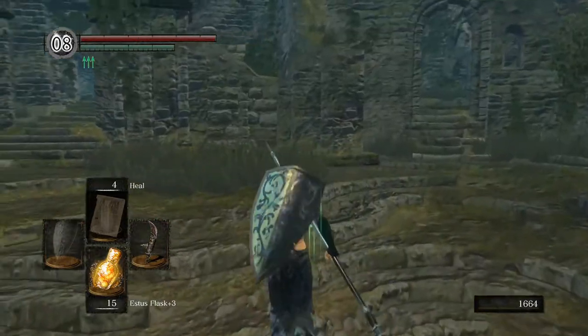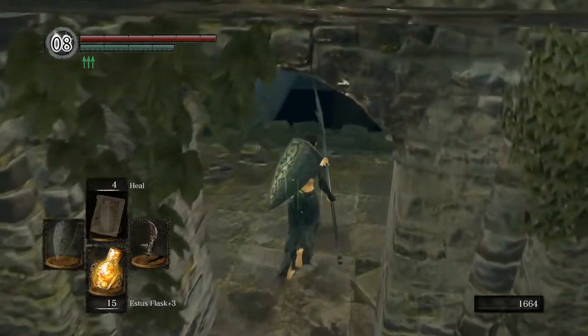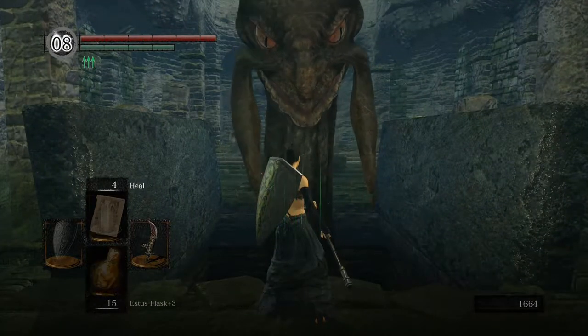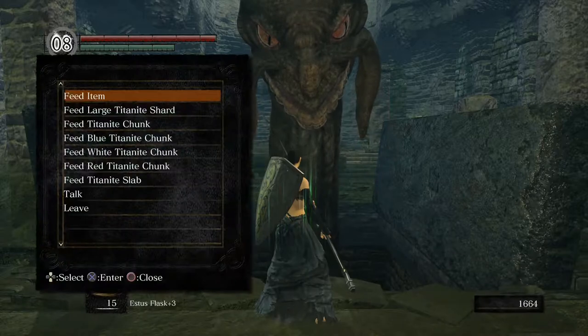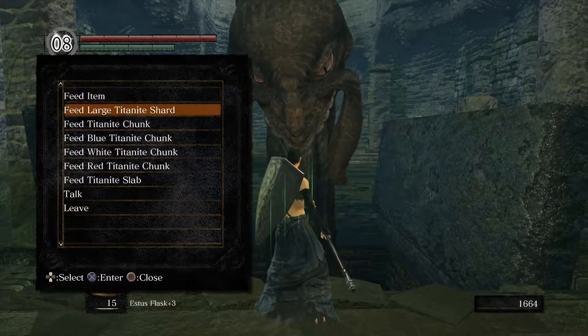We already went through there earlier to get the Gravelord Sword. Here is Frampt. We can talk to him now — say yes and then trade stuff to him. You can feed him items and he gives you souls for it.